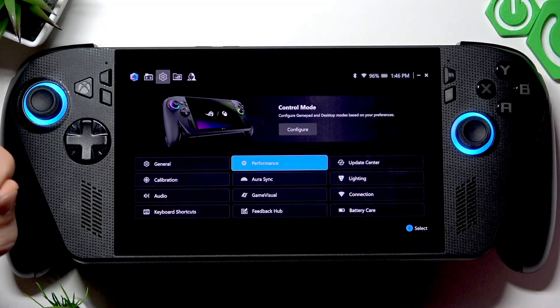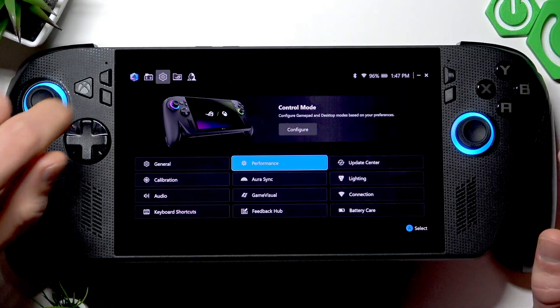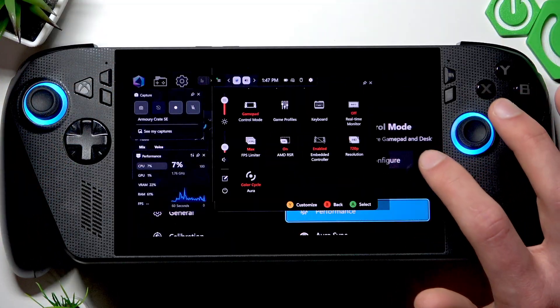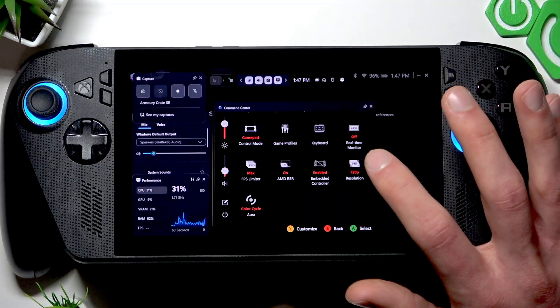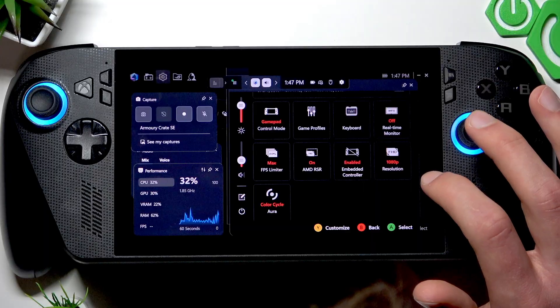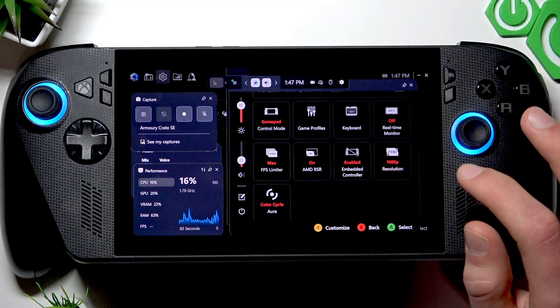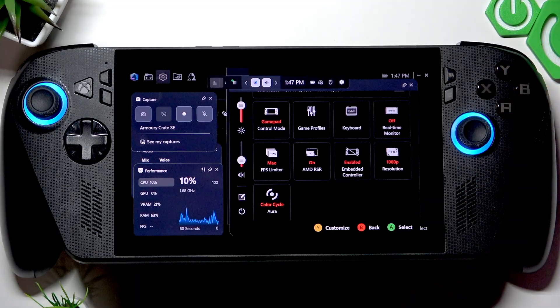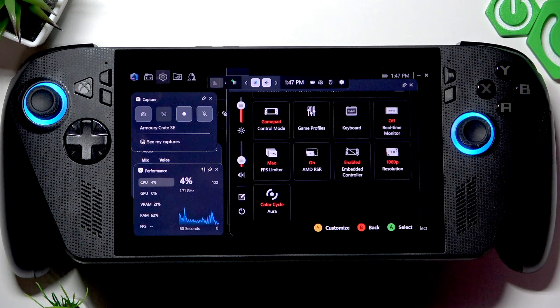Now let's also adjust your display resolution and upscaling. The easiest way to do so is by opening the Command Center and changing the resolution there. The lower the resolution, the more FPS you will get in-game, though you will sacrifice some visual comfort.